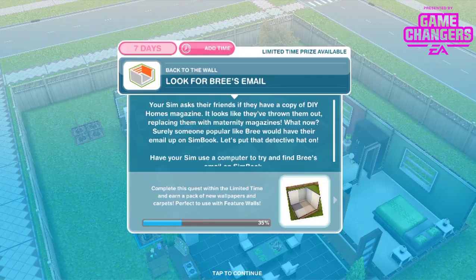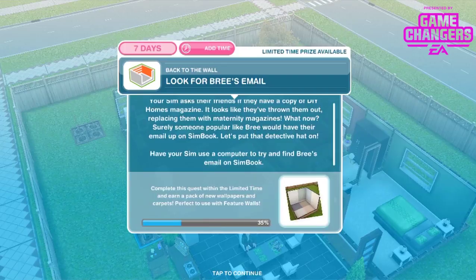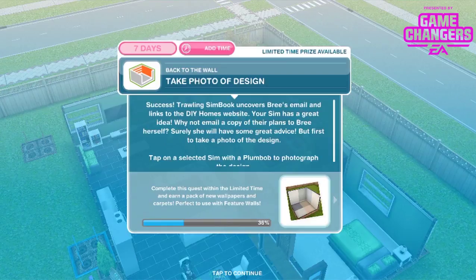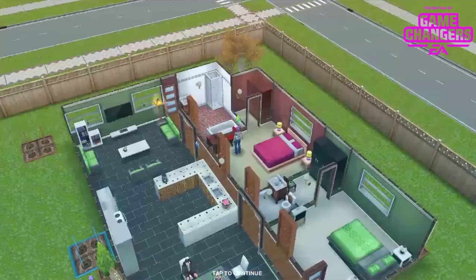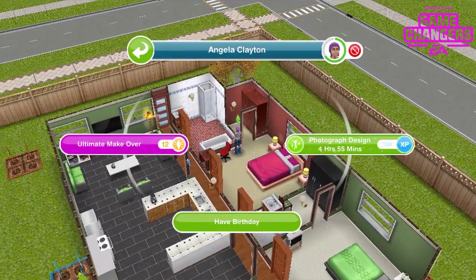Surely someone popular like Brie would have their email on Simbook. Have your sim use a computer to try and find Brie's email on Simbook — slightly stalkerish, but 1 hour 8 minutes. Trolling Simbook uncovers Brie's email and links to the DIY Homes website. Your sim has a great idea — email a copy of their plans to Brie. But first, take a photo of the design by tapping on a selected sim with a plumb bob — 4 hours and 55 minutes.